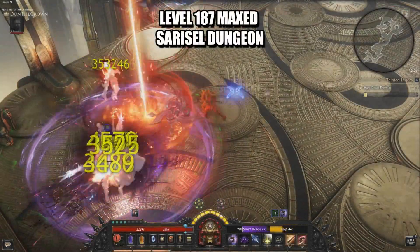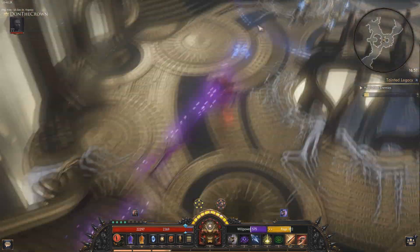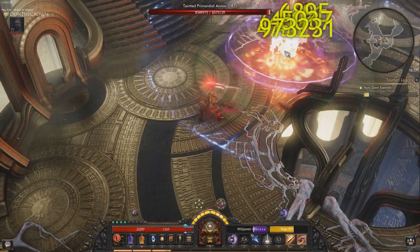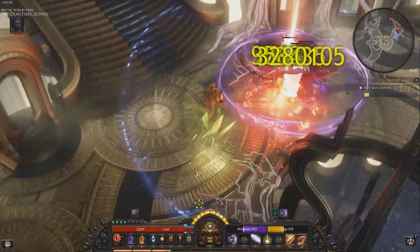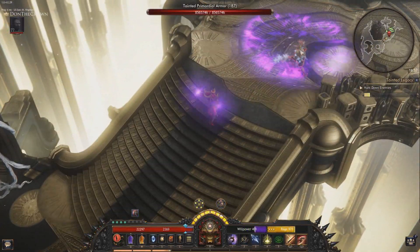Uniques. In most games, they're really cool the first time you see them, but once you reach endgame, they can't compete with high tier rare items. I thought that this was the case in Wolcen as well, but boy was I wrong.